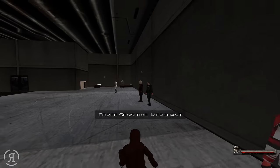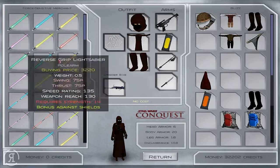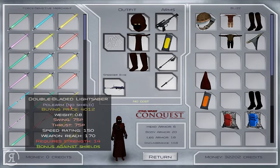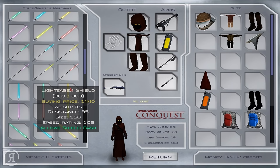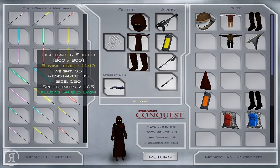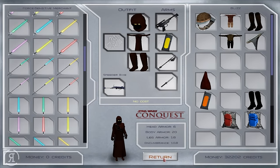We also have force sensitive merchants and force sensitive trainers. Of course there are all kinds of lightsabers — they even have double bladed lightsabers and reverse grip lightsabers, which I think are really cool. You can also get lightsaber shields so you can dual wield — that's pretty awesome in my opinion.